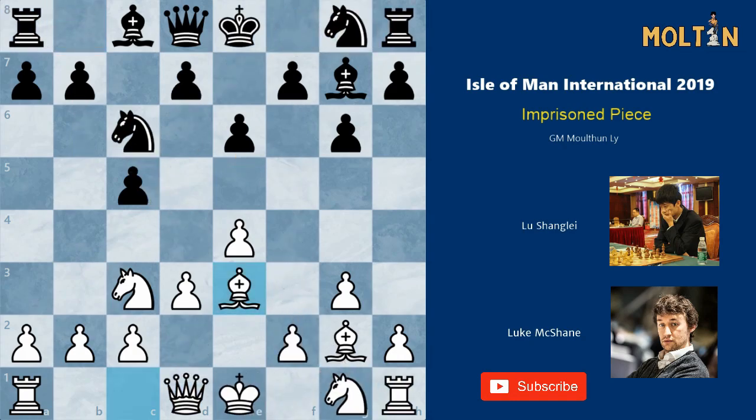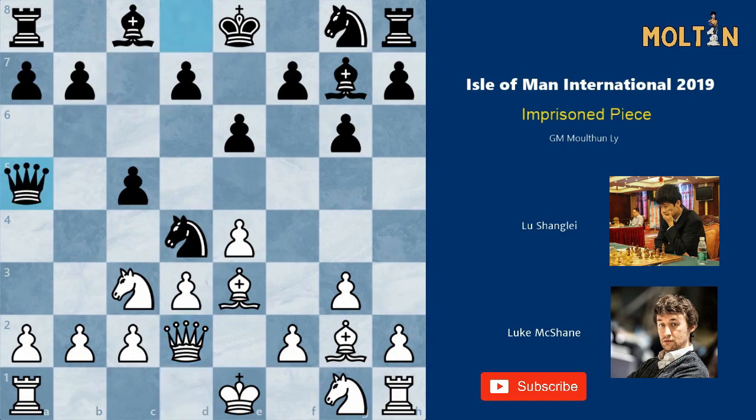Instead, on move 6 black chose to play knight to d4, which is also perfectly fine. Queen d2. But here instead of developing his kingside, black chose to play queen to a5 — a less popular move in this position, and one where I believe white is scoring fairly well.